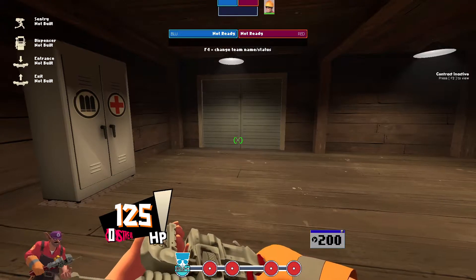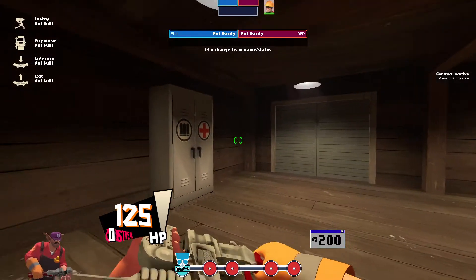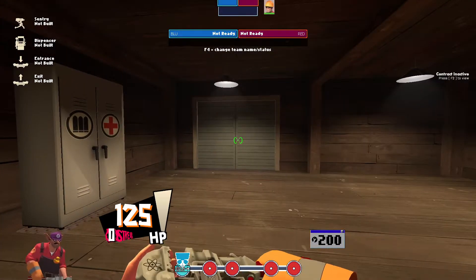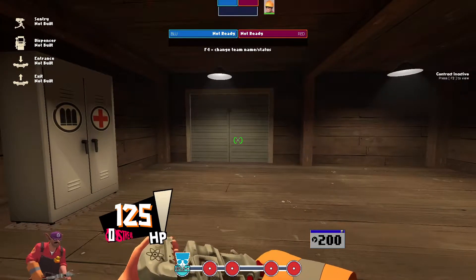We also use the resupply bind. It doesn't really matter on this map because the locker is right next to the door, but on a lot of maps it's not, so it's faster to just respawn than walk all the way to the other end of spawn to resupply.